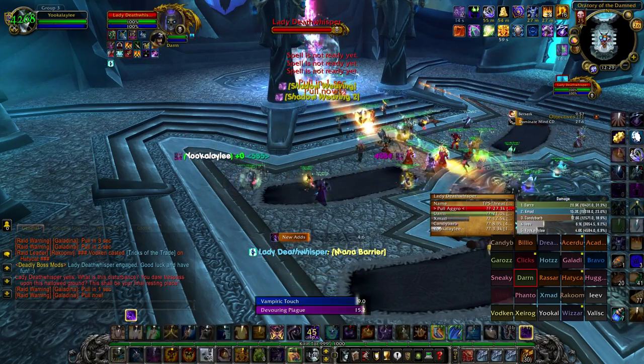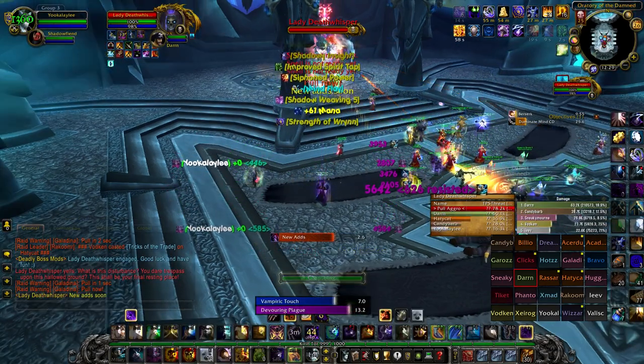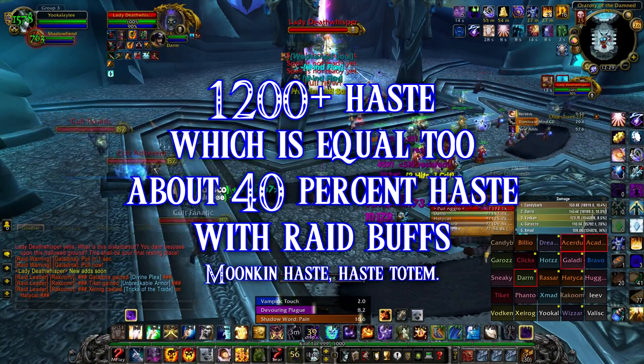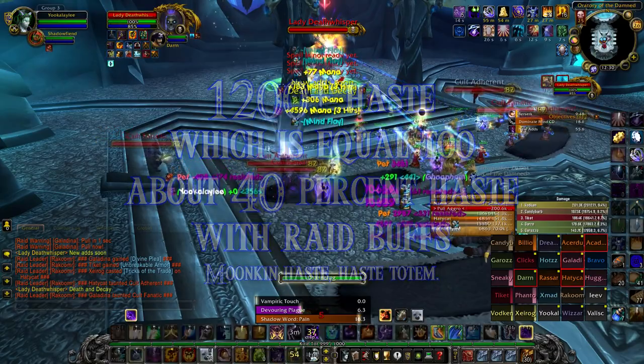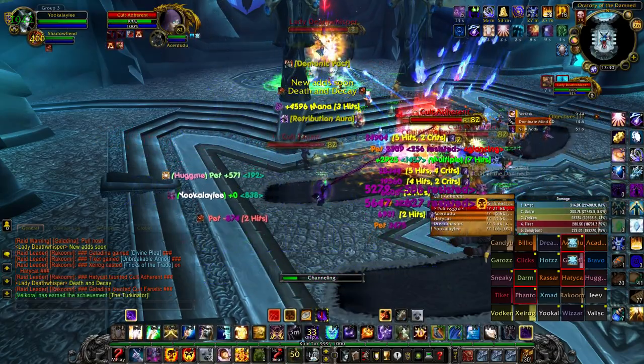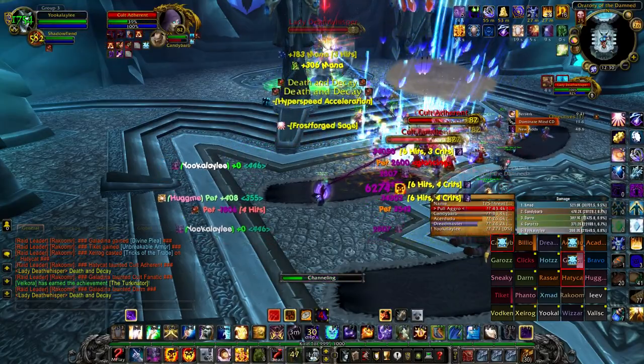After we cap hit rating, we should get about 1200 haste rating. Afterwards we can start stacking spell power. Just like usual, when you start stacking spell power is when you will see the highest DPS increase per upgrade.